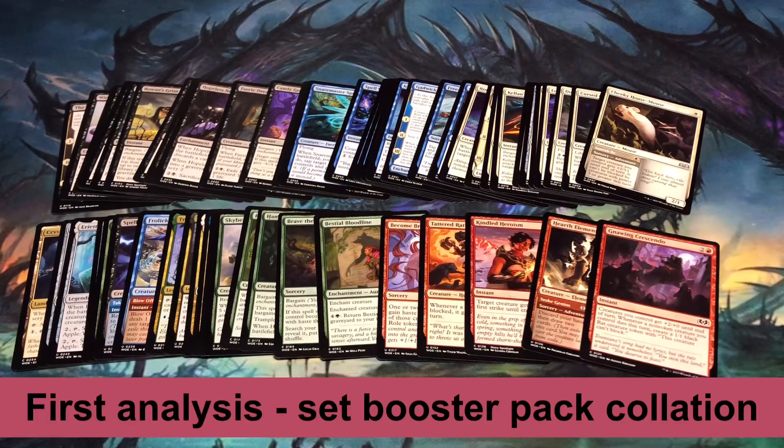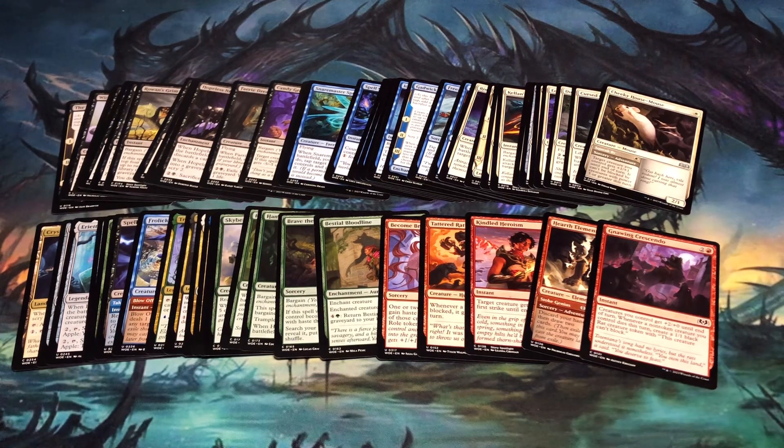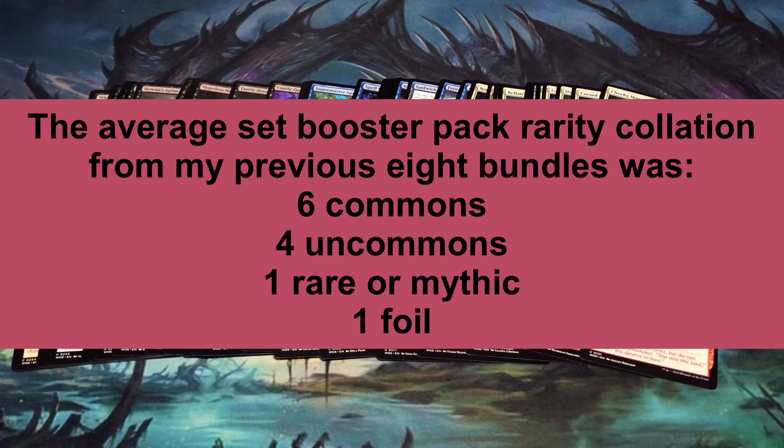First I'll start with rarity collation in set booster packs. Aside from pulling an art card, a land card, one foil, and at least one rare or mythic, the rarity collation for set booster packs can vary quite a bit. In opening bundles from the previous eight Magic the Gathering expansions, I found the average rarity collation in the set booster packs to be six commons, four uncommons, one rare or mythic, and one foil.